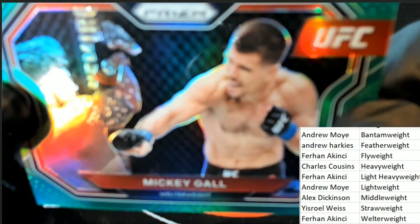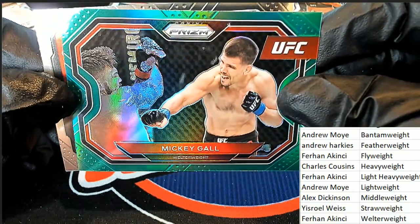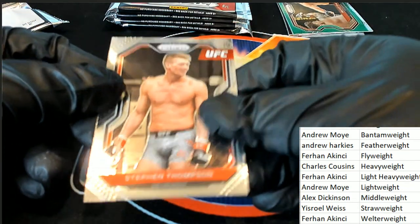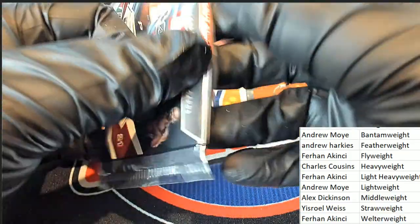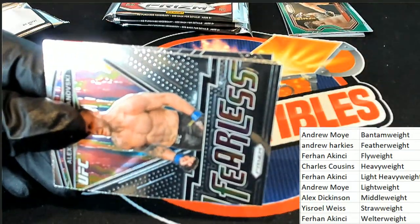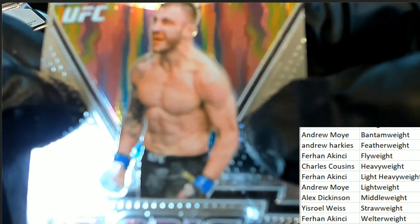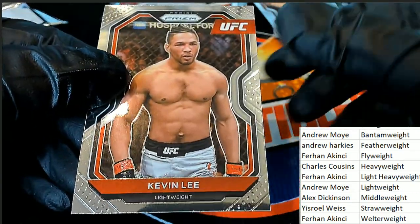Green pulsar! For the welterweight owner, Mr. Fred — nice hit! That is one of the exclusive prisms out of the blaster, out of the blaster. Really nice. Nice rookie, nice rookie Kevin Lee.